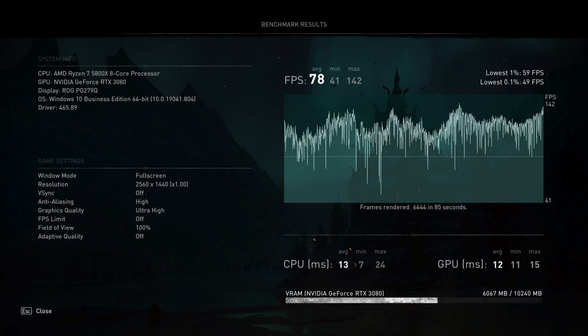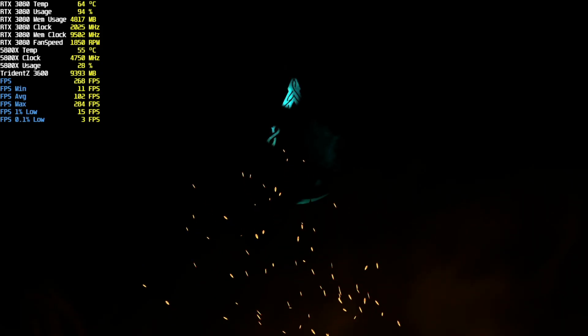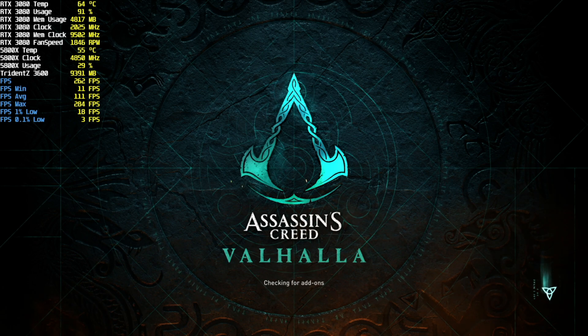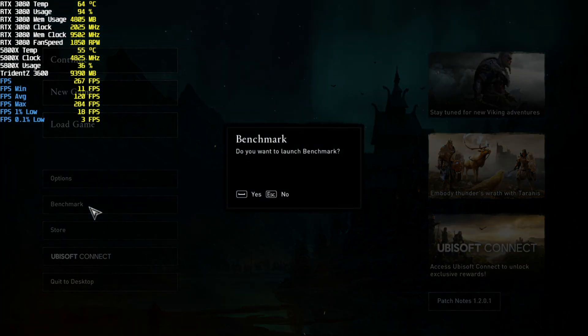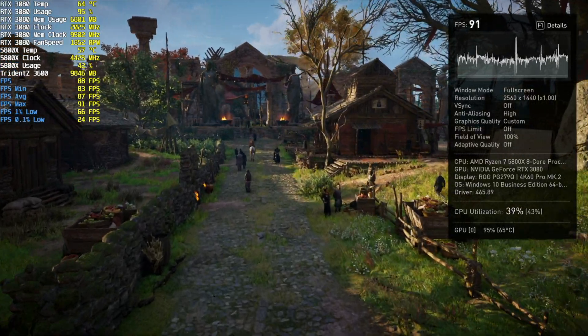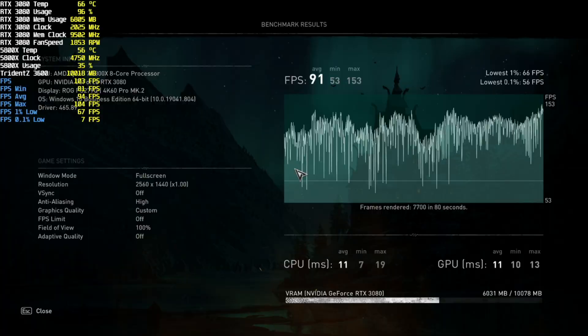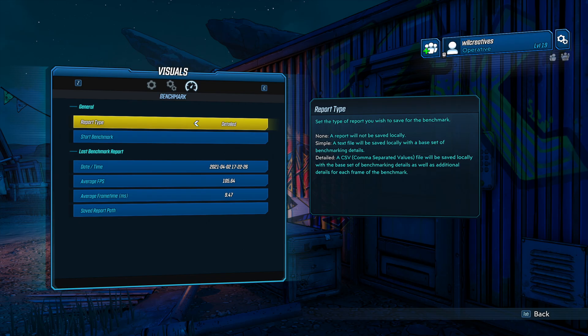The first benchmark is Assassin's Creed Valhalla. Before Resizable Bar, the average FPS is 78 frames per second on Ultra settings at 1440p. After enabling Resizable Bar, with the same Ultra settings at 1440p — we went from 78 to 91 — that's a 15% increase!